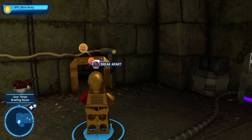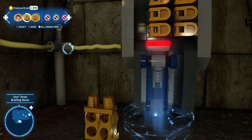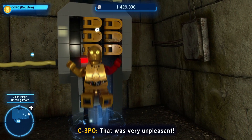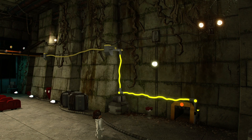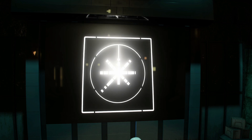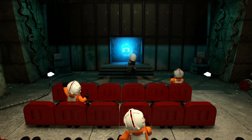Grab C-3PO and then we'll break apart and send the legs in. He can go through here too. Let's reassemble. And then he can pull this down. C-3PO does it with his butt - that's funny. There's the projector, looks like it's turning on. This is Death Star plans. Nice. Movie's over and I get a Kyber brick - kind of by accident, honestly.